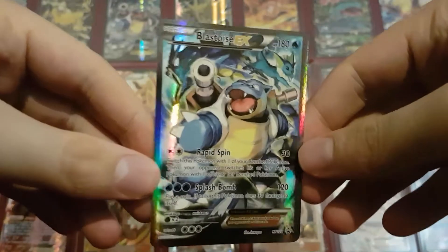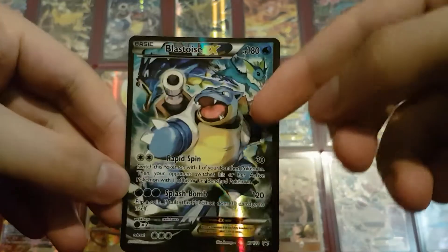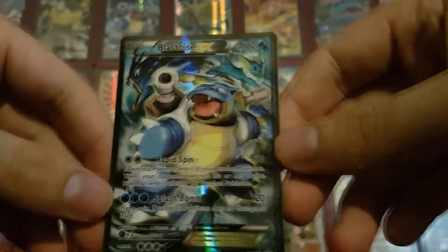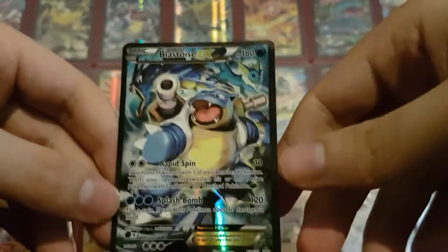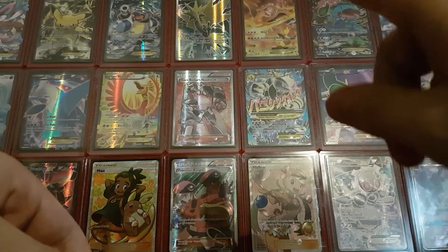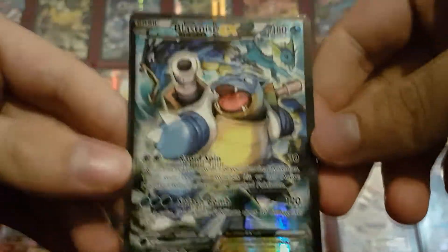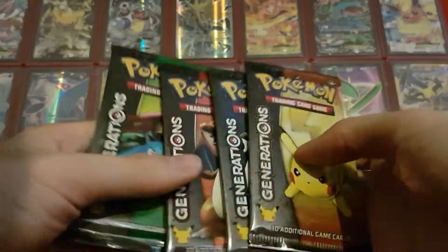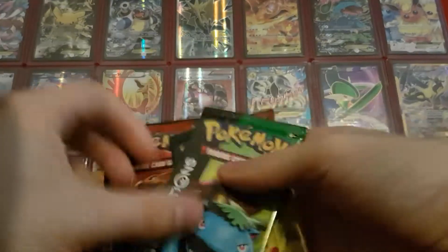Here is the absolutely gorgeous Blastoise EX promo with Blastoise and Vaporeon in the background — and a Gyarados. Still one of the most beautiful cards I've ever seen. Although as much as Blastoise is my favorite, I admit that the Charizard EX from the Red and Blue collections is the most beautiful promo. But this is definitely deserving of a second place. And of course also another jumbo card and four booster packs. We'll save Blastoise for last because it's his video.